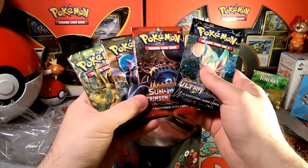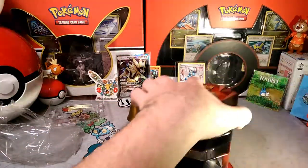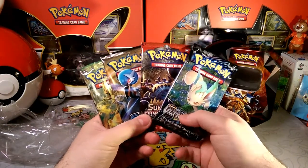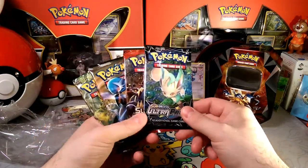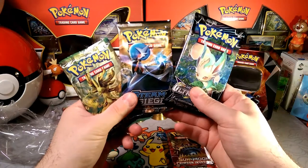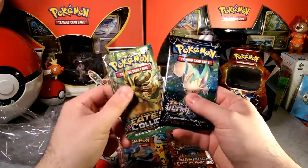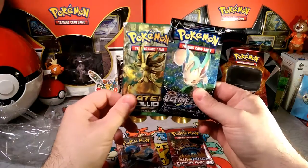So what kind of packs do we have today? We have Fates Collide, Steam Siege, Crimson Invasion, and Ultra Prism — that's all that's in the tin. I'm hoping — I have enough Glaceons so I'm good on that front. I know I want an Alolan Exeggutor from Steam Siege. I think I have everything I want — a ton of Gardevoirs and a ton of Volcanions. Maybe a Strong Energy from Fates Collide, and some Cynthias from Ultra Prism for deck building.